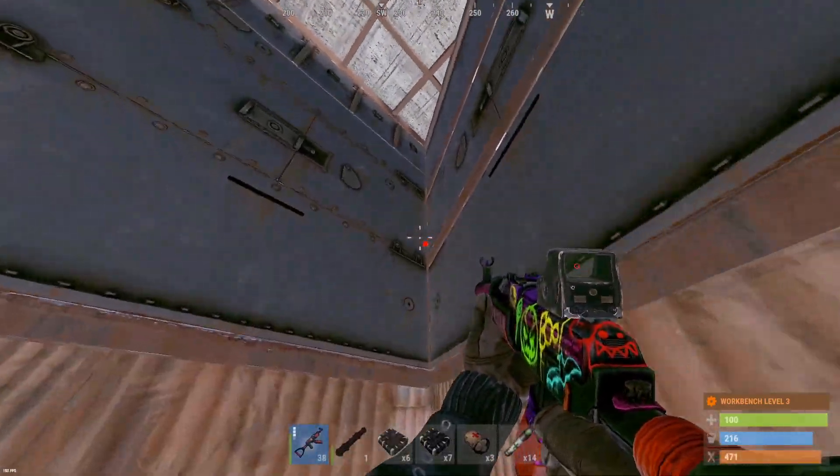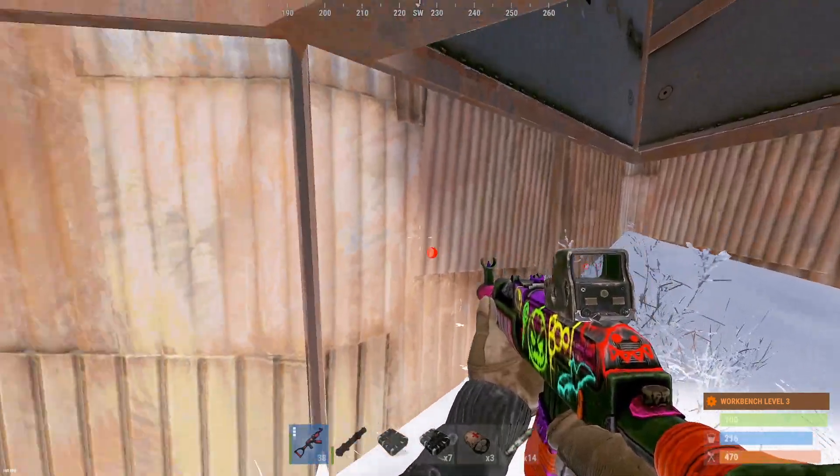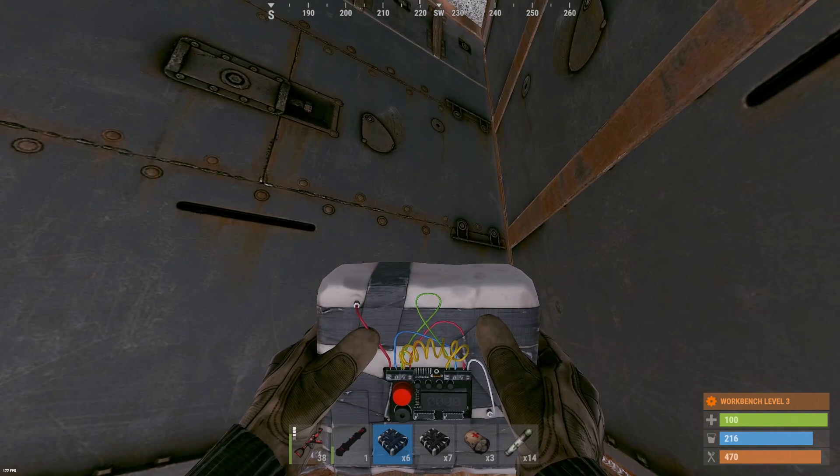I think we can squeeze under that first one. Definitely more turrets in here, but that was pretty good. Now we go straight in — unless you guys think we can get under this. Kind of doubt we can get up through this and don't want to waste C4. So let's go with 7 C4 and a rocket here — this should be core, I'm thinking.